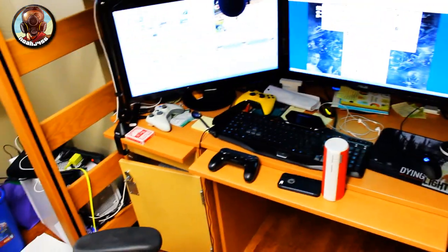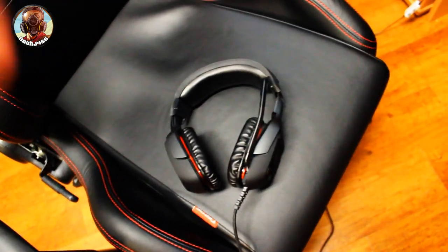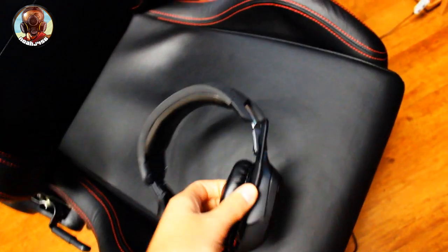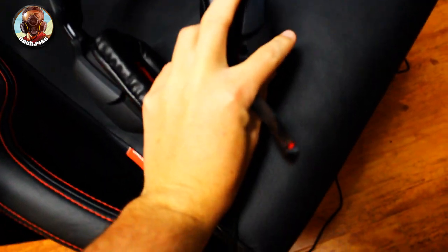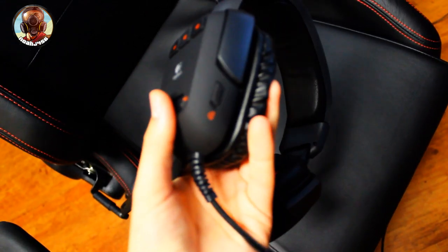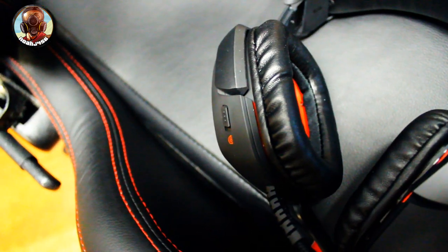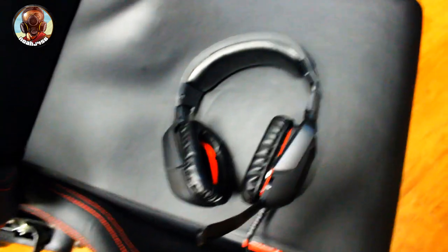Alright guys, thanks for watching. I'm not being paid for any of this — I just wanted to do a little review. My desk is super messy right now. I wanted to show off some of the things Logitech sent me. These are the Logitech G35s — I'll have links to everything down below. It has a mutable microphone and you can see the mute light, which turns off when you unmute. It has three different sound settings you can configure, plus surround sound. They're pretty affordable, sound great for the price, have a nice ear cushion, connect via USB, and I definitely recommend them.